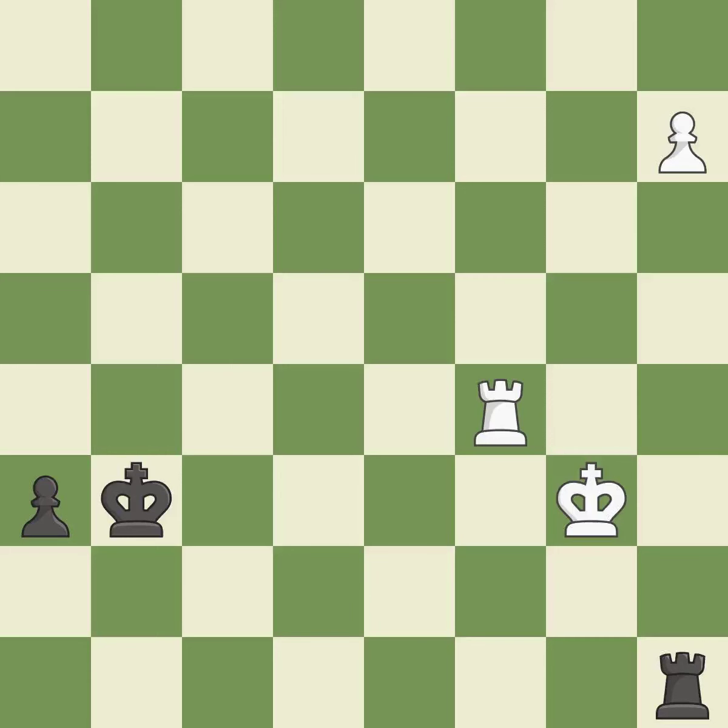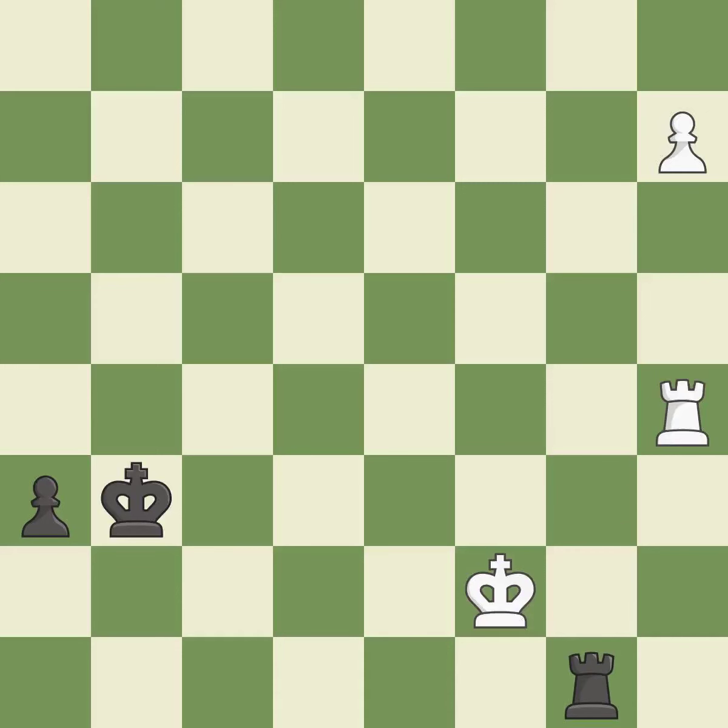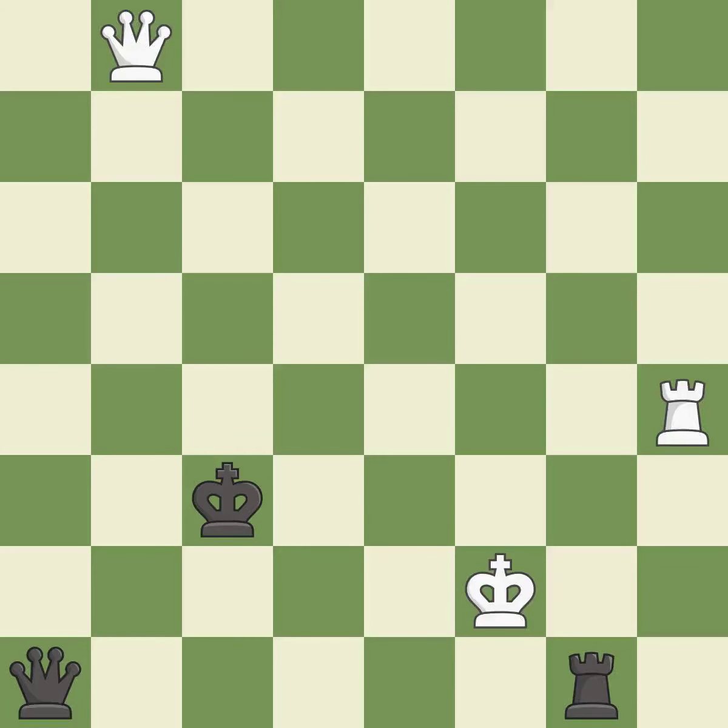This evades the check from the rook — it is best. This blocks an attack on a vulnerable pawn. This is the only move that works — it is a great move. This moves the rook to safety — it is excellent. This steps away from the checking rook — it is best. This pushes a passed pawn. This threatens to promote a pawn to a queen — it is best. This promotes a pawn to a queen — it is best. This is the only good move. This prevents the opponent from being able to win a queen — it is a great move. This steps away from the checking queen — it is good. That's what I would have recommended — it is best.